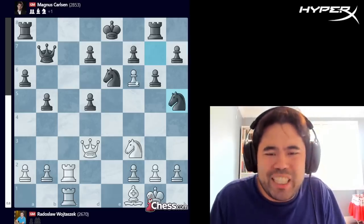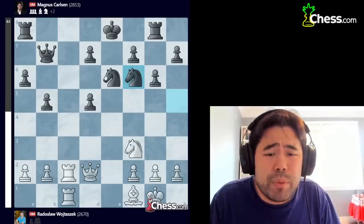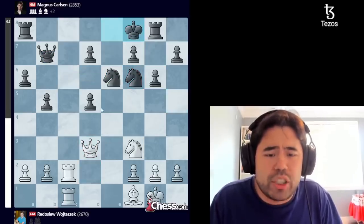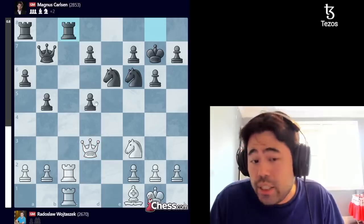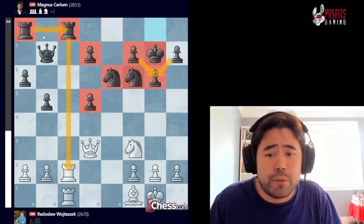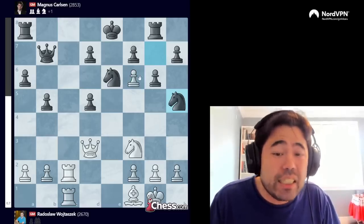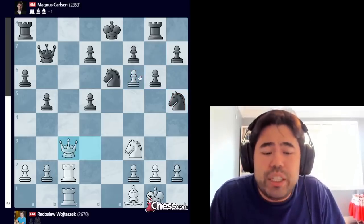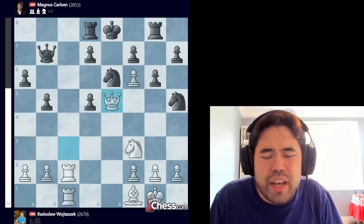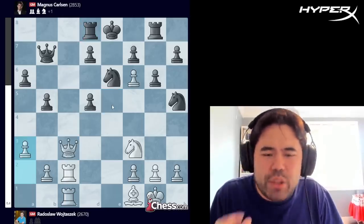Magnus plays knight fg7. We get queen to d3, bishop takes, pawn takes, and now Magnus goes knight h5. What Magnus is banking on is winning this pawn on f6 — if he wins it, he's probably okay, since the knight covers the c7 square and he's guarding c8. He can slowly move the king out and bring the other rook. If he reaches that kind of position, he'd be up two pawns with active knights and a safe king.